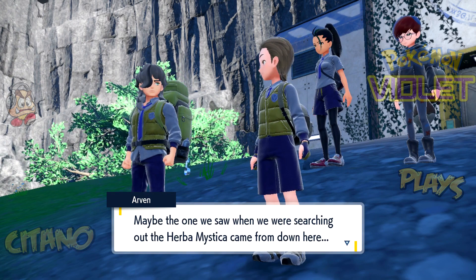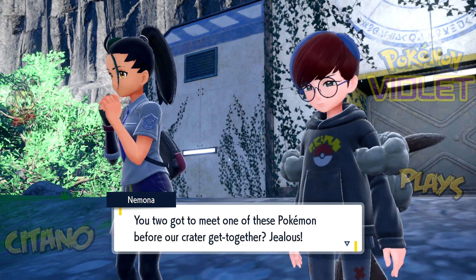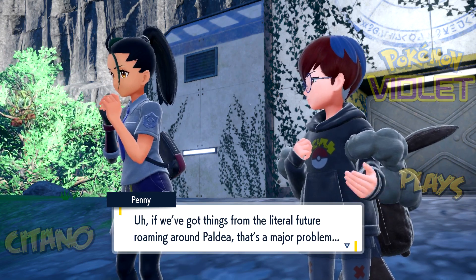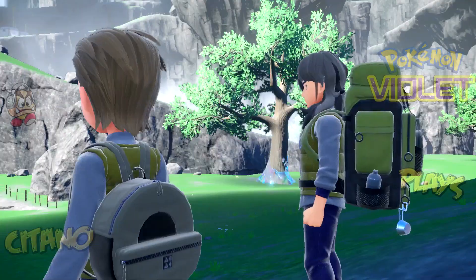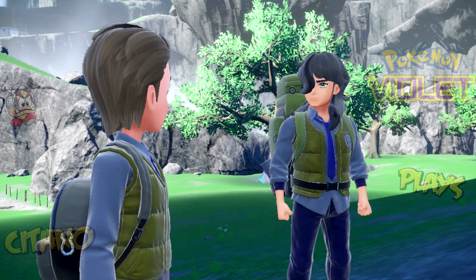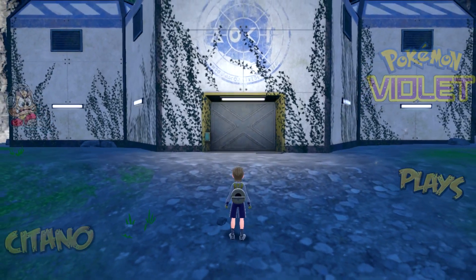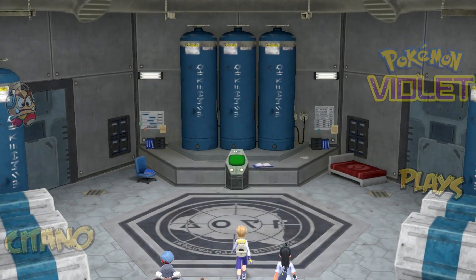Maybe the one we saw when we were researching out the Herba Mystica came from down here. If there are future Pokemon roaming around Paldea, that's a major problem. Isn't Professor Turo going to do anything to keep them under control? How could you let this happen? Cause not like the oh-so-brilliant Professor Turo ever messed up. Come on, let's get into our research station. Because if Iron Treads did come from here, does that mean there are other future Pokemon roaming in Paldea? I guess we have to find some more information. Let's go inside the station.